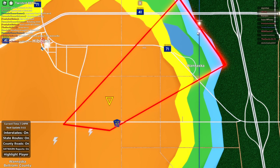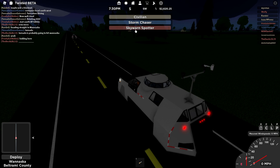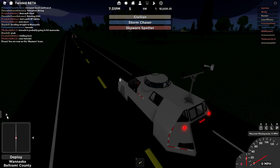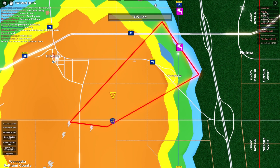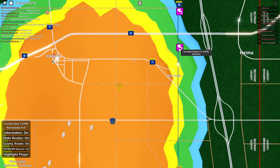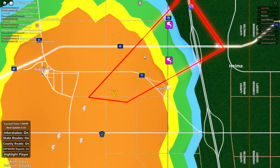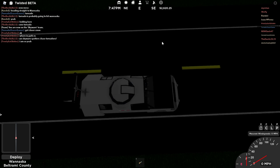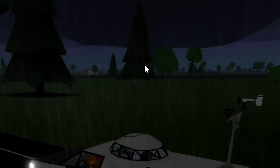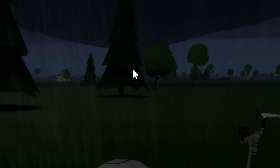Are we in the path of the tornado? Looks like we are. Let me just report this storm as a tornado. Report made by Wyomas at 7:31 PM Central Standard Time. I actually don't know what time zone this map is in — it's Kisoda, so I'm assuming Midwest, but it also takes influence from the south. Why am I worrying about a fictional map when a fictional tornado is heading right towards me?